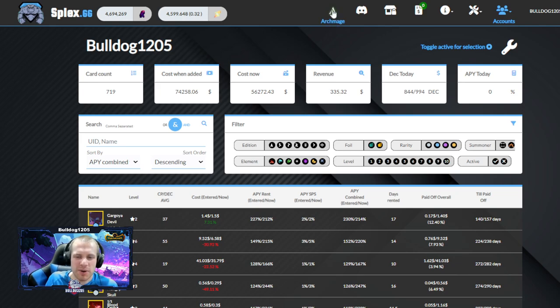They are partnering with the Archmage bot — that partnership is launching very, very soon, like tomorrow actually. Archmage is a bot that, instead of renting your cards out, you can use to play your cards. It's gotten a lot of attention lately for being very effective — it's actually been able to put some accounts into the Champion League leaderboard. So it's not necessarily for bot farms; it's for more individual accounts. It doesn't set up large Bronze League farms — it's more of what people have called a premium bot. You'll be able to manage all of that on one page.